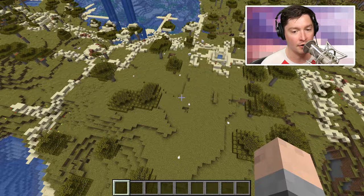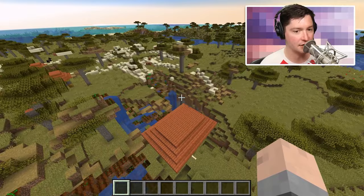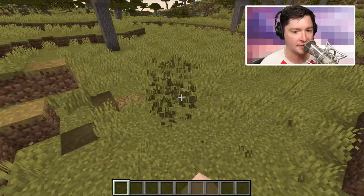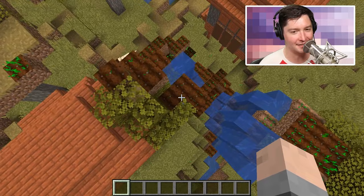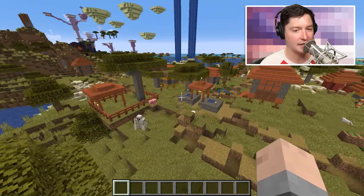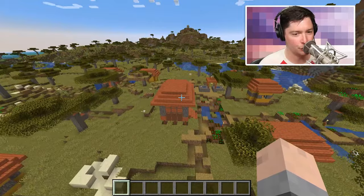It looks a little glitched out, and that's because I believe that when Minecraft generates these villages it does it before any of the trees or grass are there. As you can see, it's trying to generate these paths on top of double tall grass and it's generating this farm inside of a tree. When it does that in normal Minecraft, those trees and grass don't exist yet — they come after the village is already generated. So right now it's generating a village on top of all of that stuff, which is kind of weird.